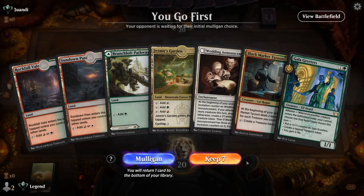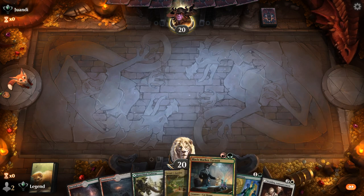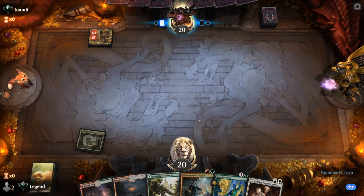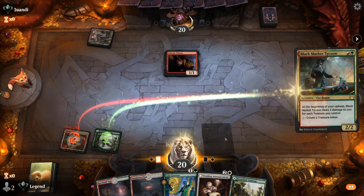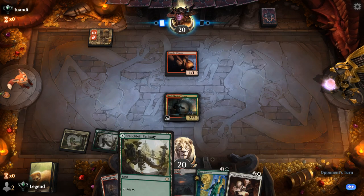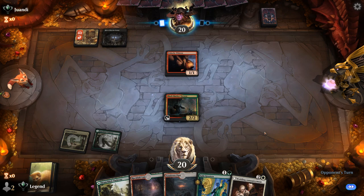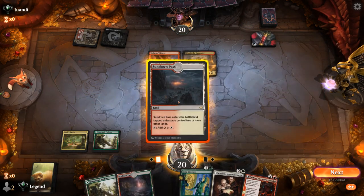We're on the play and our hand seems pretty decent — Tycoon making extra mana, Greeters will trigger off Announcement a few times, and we'd love to find Rebel Rousing to go over the top. We're up against a red deck, turn one Unlucky Witness — so a Sacrifice deck. We want to Tycoon before Greeters to get those treasures flowing, then Announcement next turn to guarantee at least one Greeters trigger.